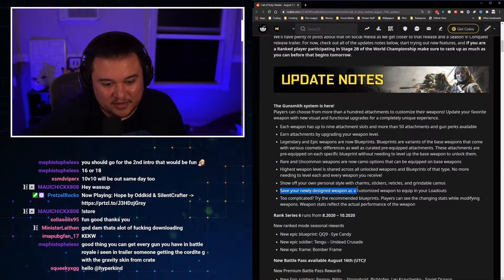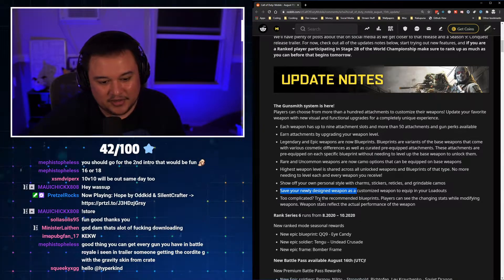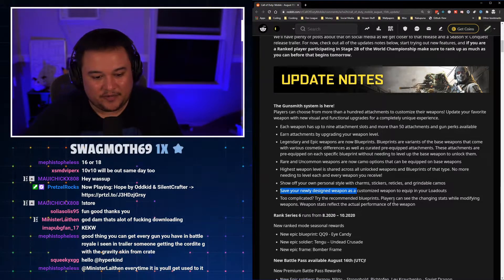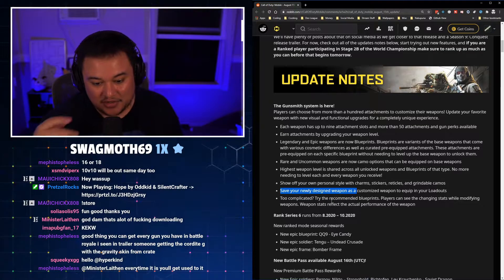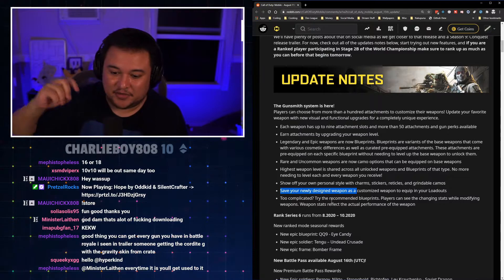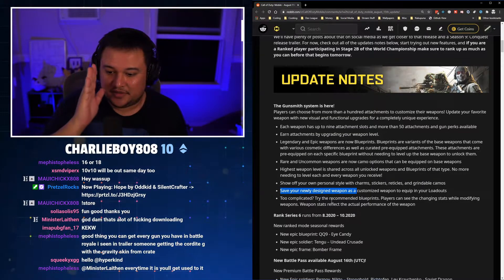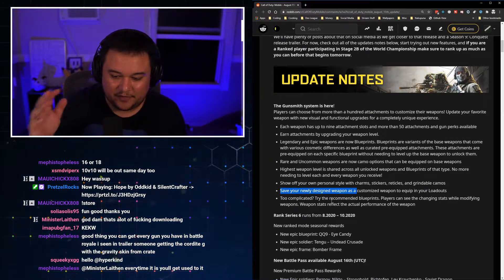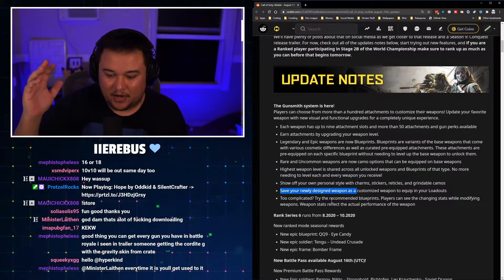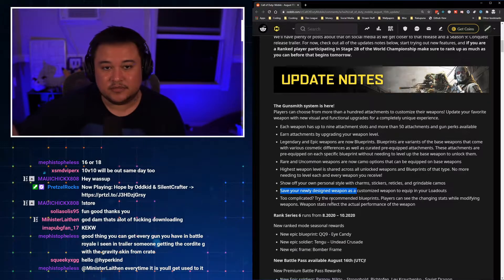Save your newly designed weapons as a customized weapon to equip in loadouts. Players can see changing stats while modifying weapons — weapon stats reflect the actual performance of the weapon. So as you're playing around in gunsmith and swap out an attachment, the bars for accuracy, rate of fire, and all of that stuff will adjust as you equip and unequip attachments.